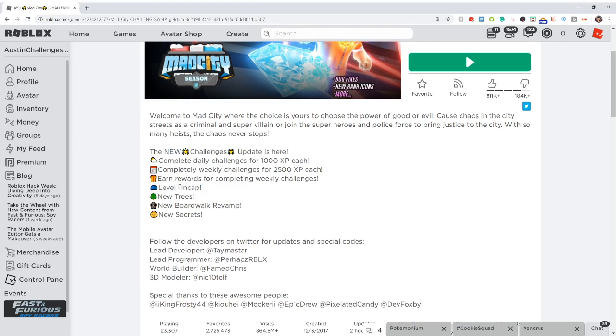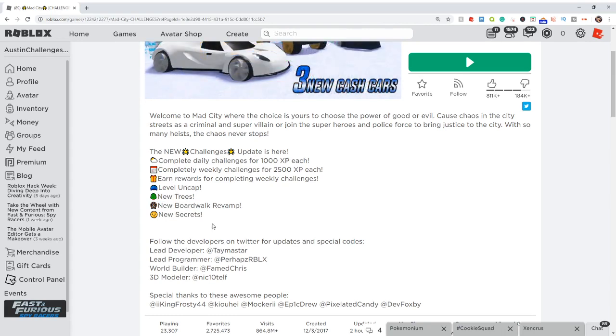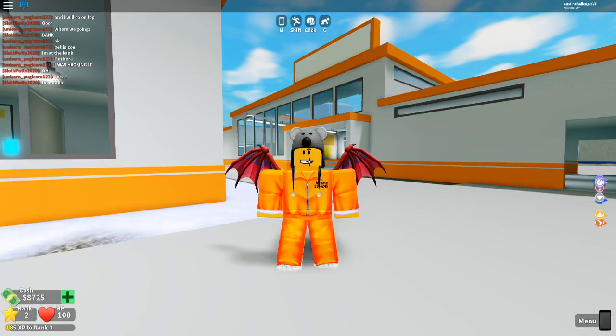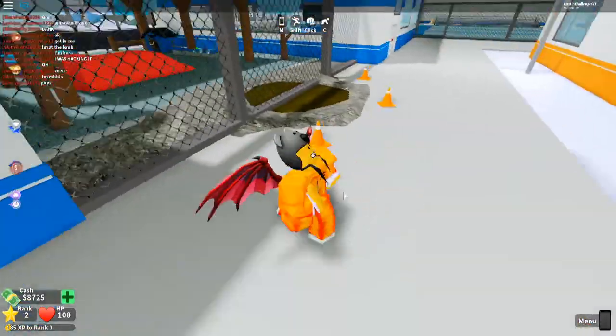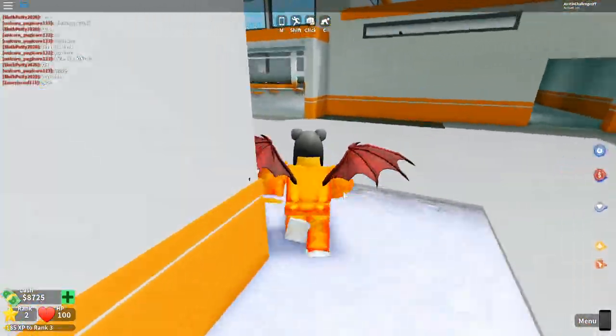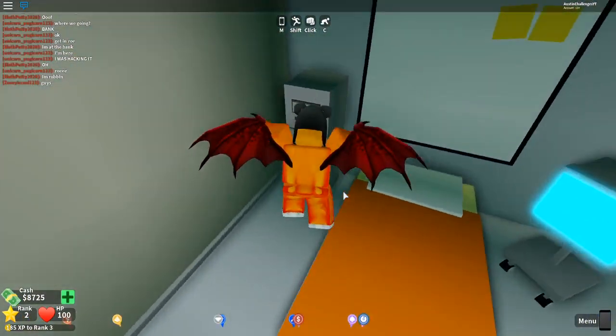There's a new level uncap - so there's no cap on levels now, which is really cool. There are new trees, what does that mean, I have no idea. New boardwalk revamp - I think that's like the carnival area. And then new secrets - oh man, what does that mean guys? That's so secretive! But here we are in today's video, we are here in Mad City, we're gonna need to find a spoon so we can escape this place and check out what is new in this update. It seems like a pretty big update and I'm actually super excited for it.